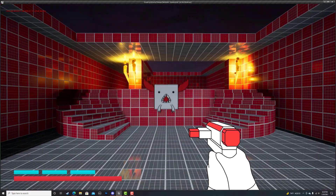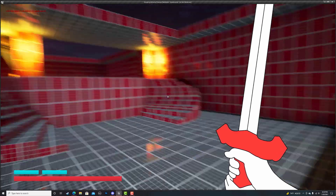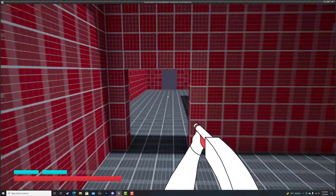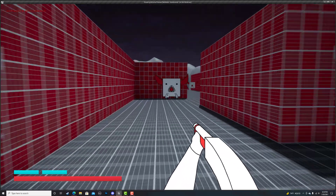I then started making indoor areas with the Blockout Tools plugin. It's only a couple dollars and it makes blocking out indoor areas really easy. And then for the sky, I just used a free art asset called the BP Good Sky.